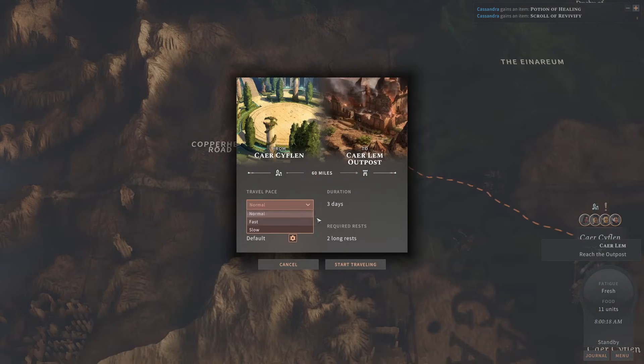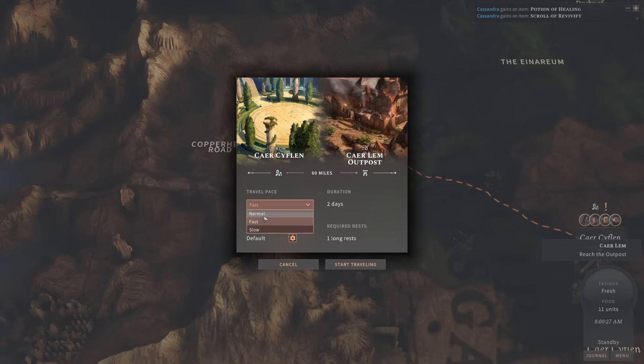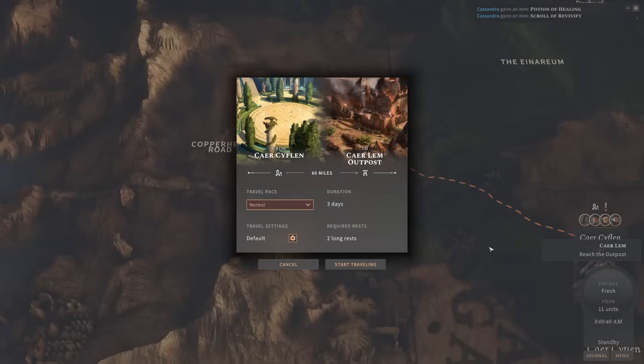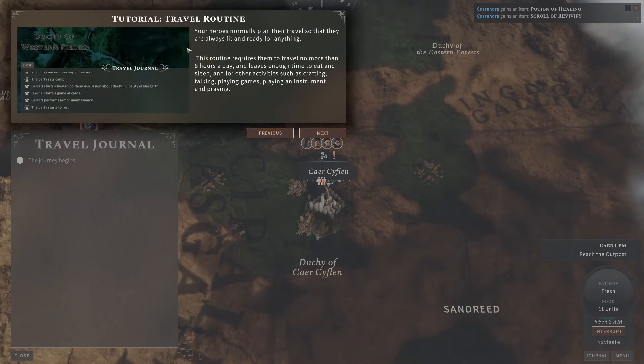As the tutorial was telling us, we can choose our pace. It'll take either three days, or if we go fast, two days, or if we go slow, four days for this particular travel. The speed at which we go will have different difficulties. We'll just play on normal. Travel settings — we can have the game auto-pause for various things, including auto-casting the Goodberry spell when the long rest starts.